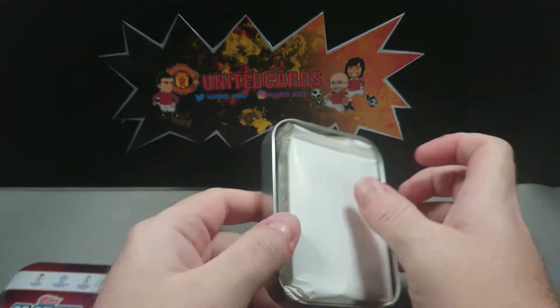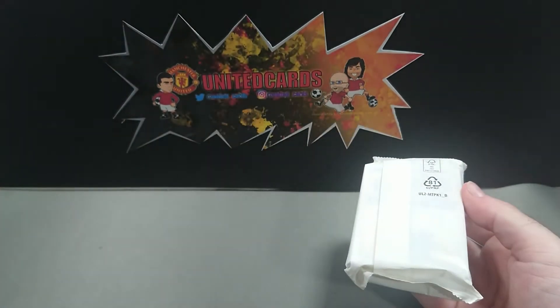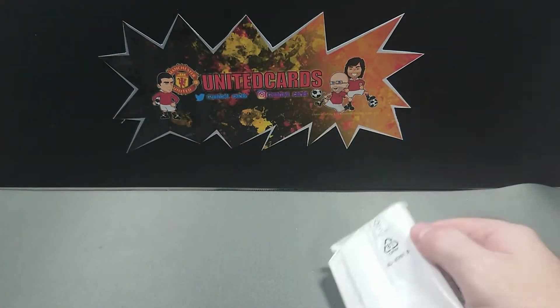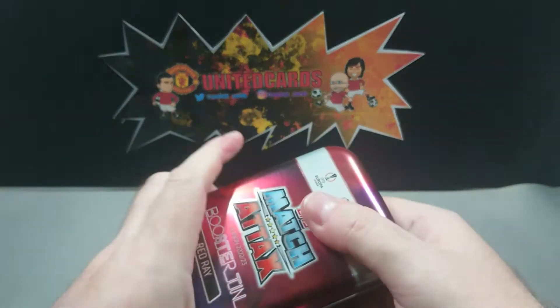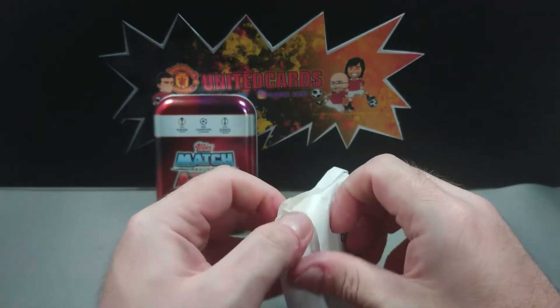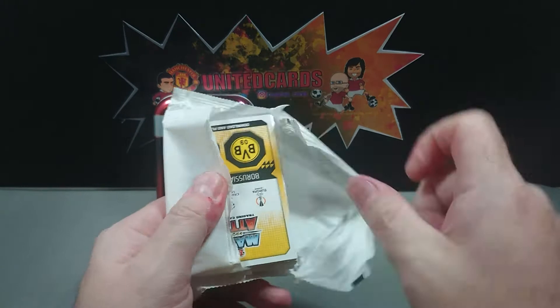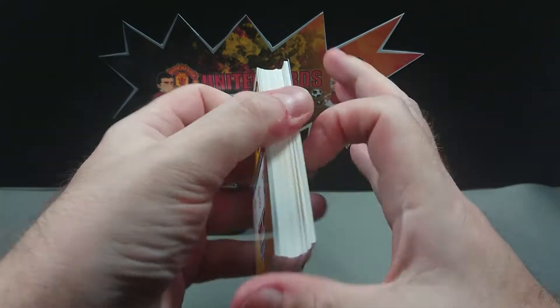Not so difficult to open as some of the others - don't know if that's a sign or not. There's nothing extra in this tin as yet. Close it up again - probably a little bit more difficult to close than it was to open, to be fair. Let's get into this Red Ray booster tin and see what we can find.